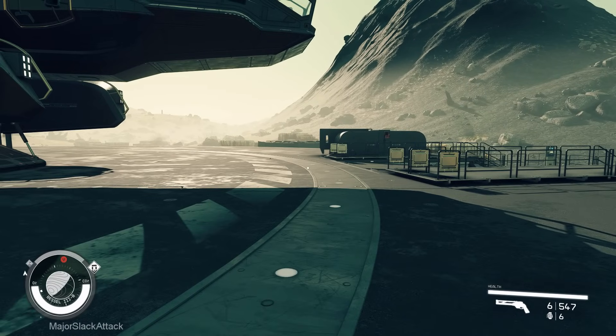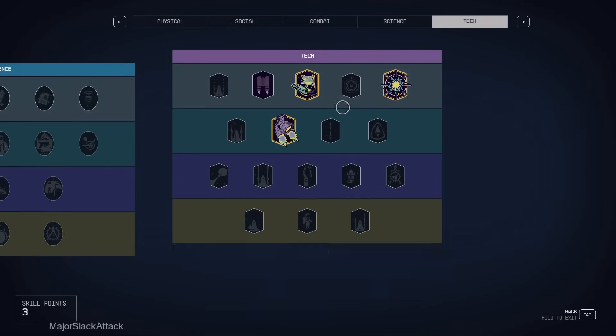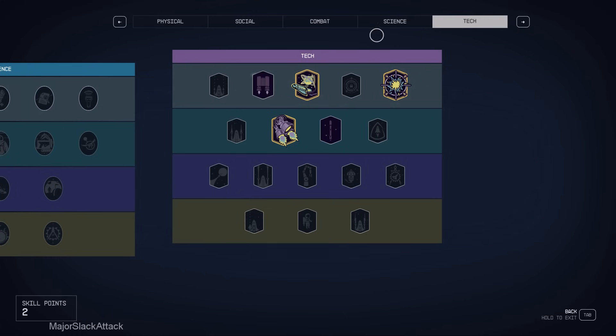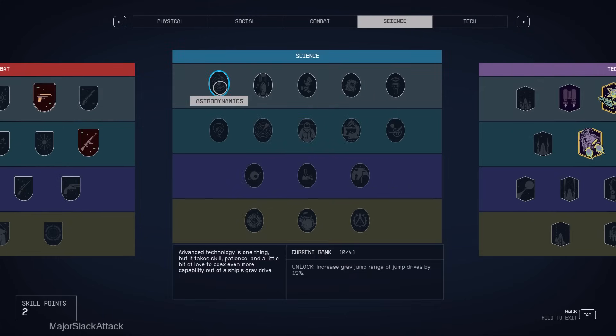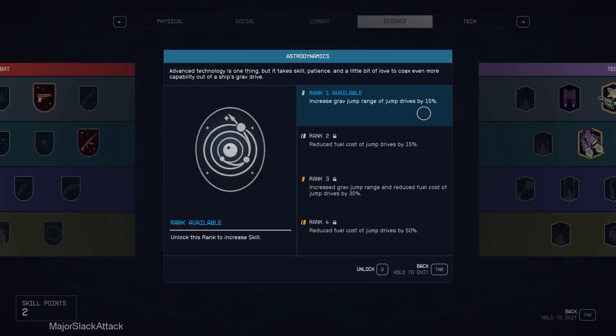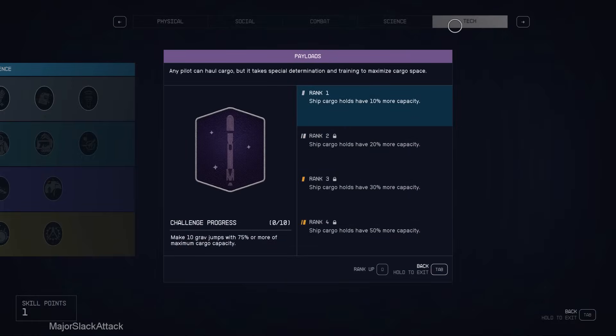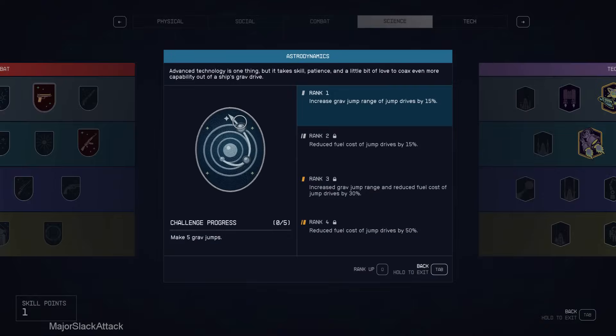First thing: get skills — Astrodynamics in Science, and Payloads. Payloads: ship cargo holds have 10% more capacity, and the challenge involved is to make 10 grav jumps with 75% or more of maximum cargo capacity. Astrodynamics: increases grav jump range of jump drives by 15%, and the challenge is to simply make 5 grav jumps. So you can do those grav jumps and earn challenge points in 2 skills at once. So that's what I'm going to do — Payloads rank 1 and Astrodynamics rank 1.